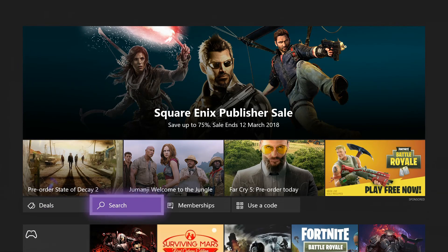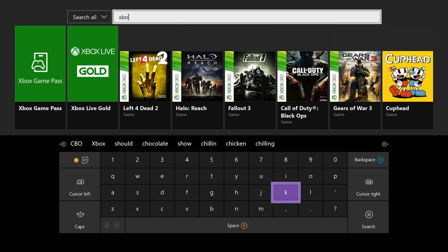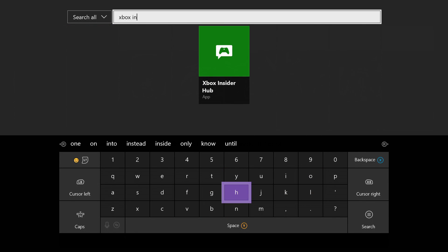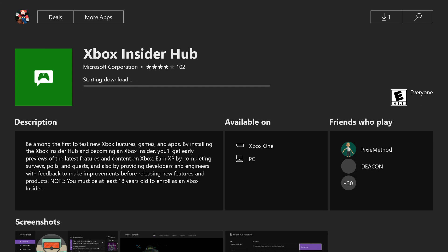So what we do is go to the top here and press right bumper over to Store, then go to Search. And then we're going to type in Xbox Insider Hub. There it is — just take that and then press X, select it, and then press Install.